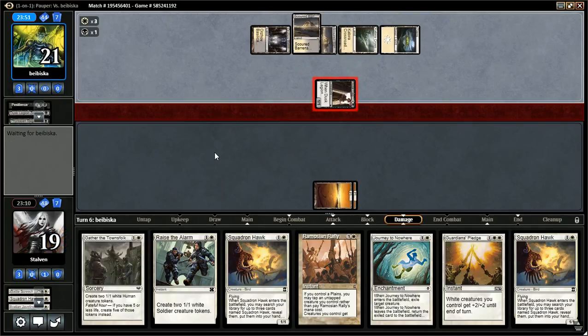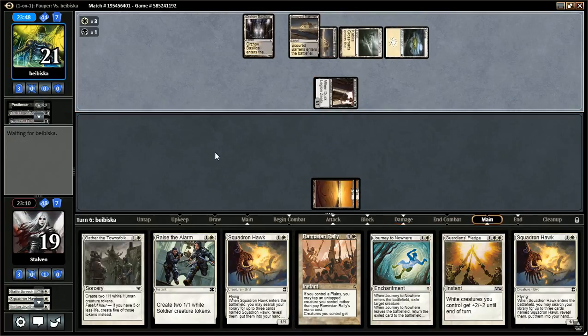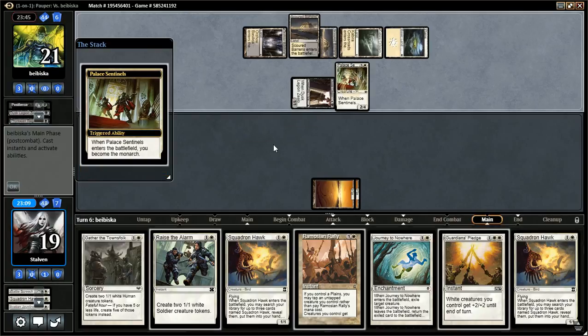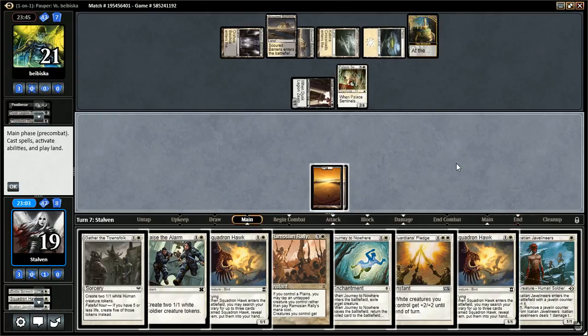Here comes a Guardian of the Guild Pact. Oh — Palace Sentinels. We need to Journey the Palace Sentinels, but I don't think I want to do that this turn. I want to block the Zealot, I think.